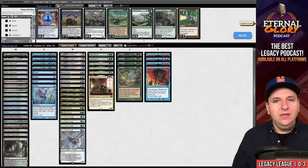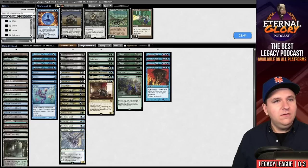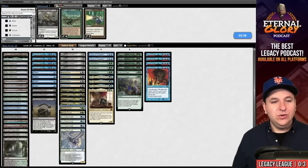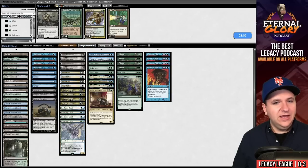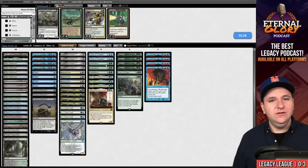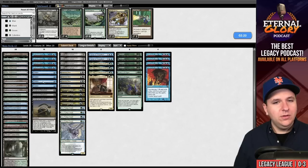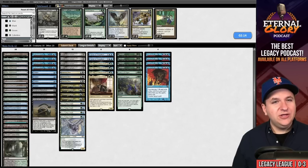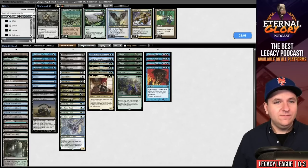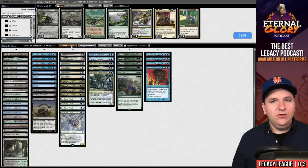We finally got to do it. We probably want Force of Vigor. Endurance seems okay. Force of Negation is good versus Life from the Loam. I don't think Abrupt Decay is very good so we'll get those out of the deck. I wonder if this is too much graveyard hate between Surgicals and Endurances. Maybe Endurance isn't where we want to be requiring two cards against Life from the Loam — probably shave on it. Orcish Bowmasters is not very good in the matchup either, so cut those down — maybe keep two. Leovold isn't great either.